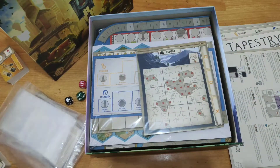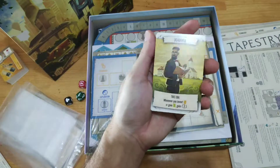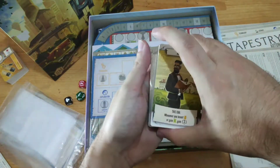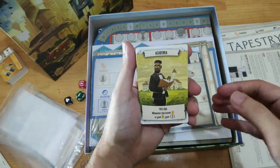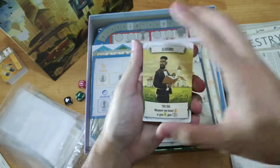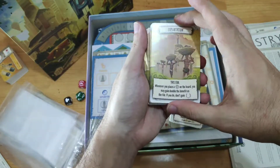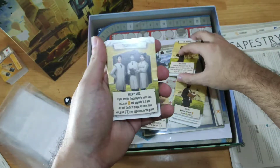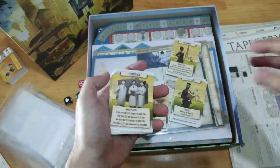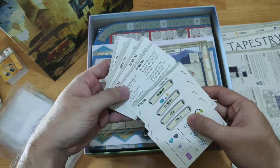Then we have the tapestry cards. To be honest I didn't expect them to be standard poker size — from the pictures I thought they'd be tarot size or bigger. But they're standard size cards. Again I won't look at all of them; I want to keep them as a surprise during the game. So those are your tapestry cards.